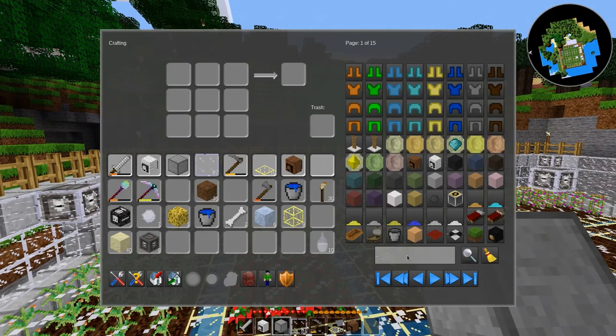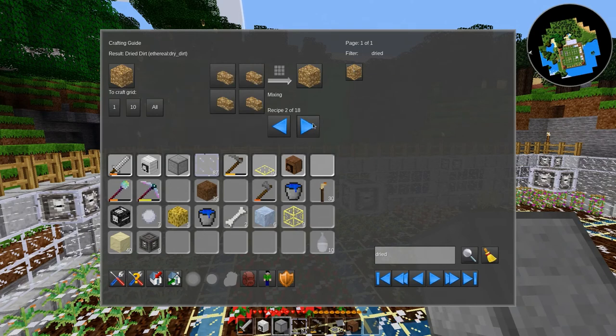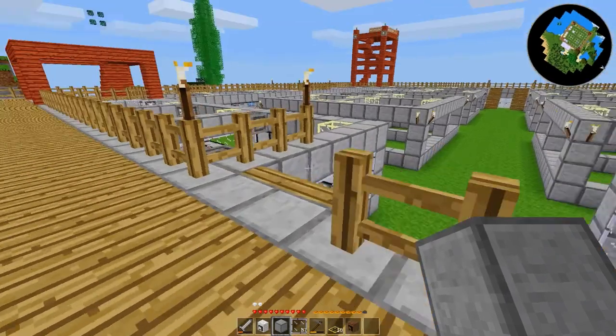Oh, dried dirt — interesting. Can I craft this from normal dirt? Maybe cooking it or something? It's not looking that way... I can! Yay! Alright, let's find a furnace.